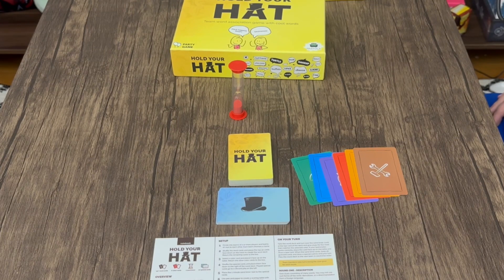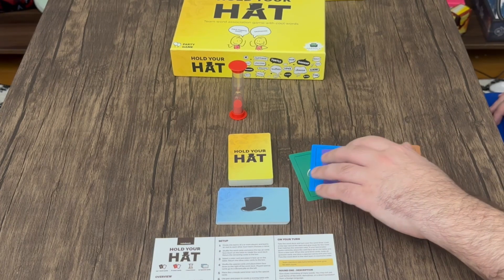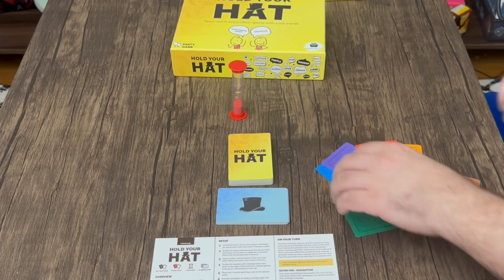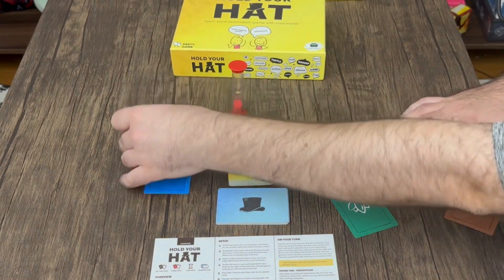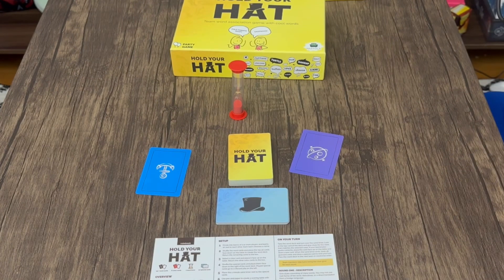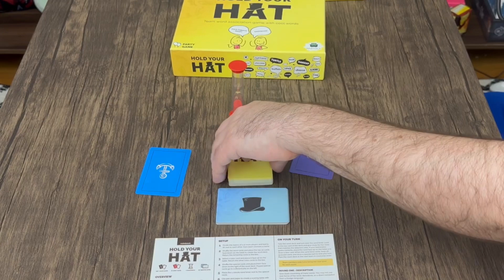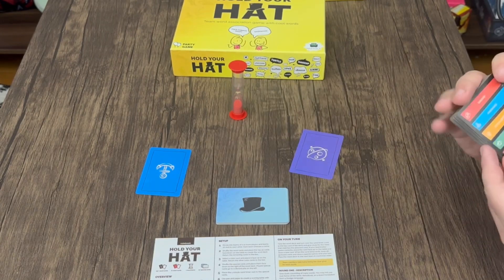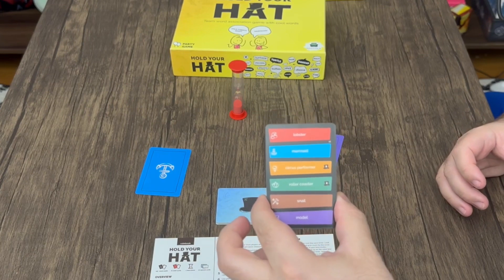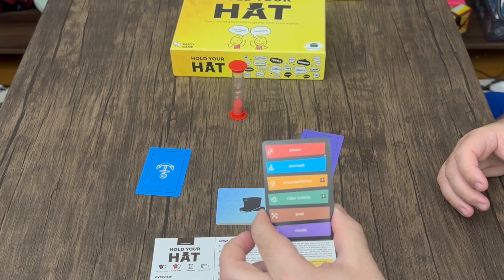First, you're going to break your play group up into two groups. Once you've done that, each group picks one of the colors. Say one team picks blue and one team picks purple — you put the rest of the colors back in the box. The reason you pick different colors is that the words you're guessing on the cards are different colors, so it tells you which word you're supposed to get your partner to guess.